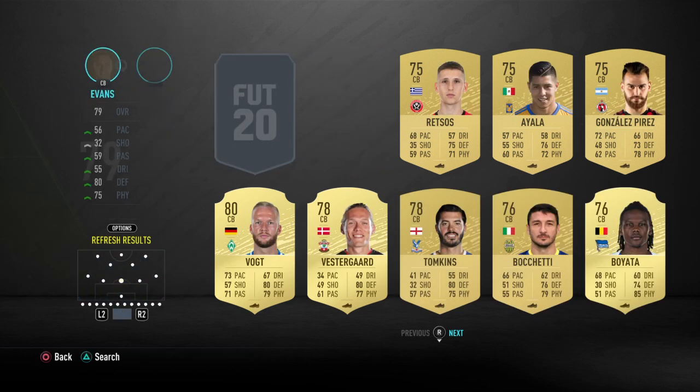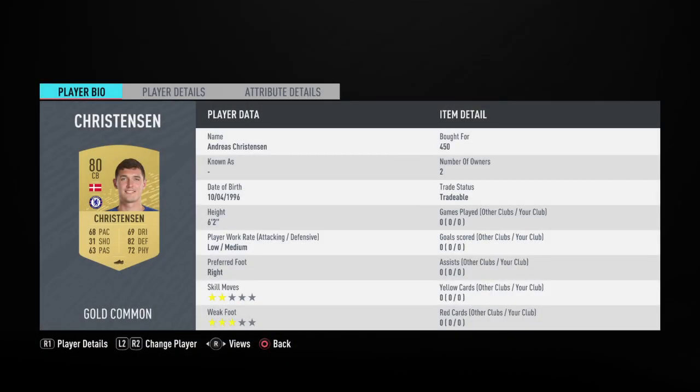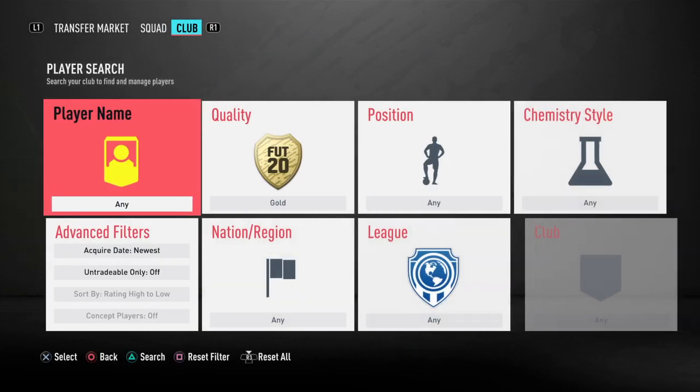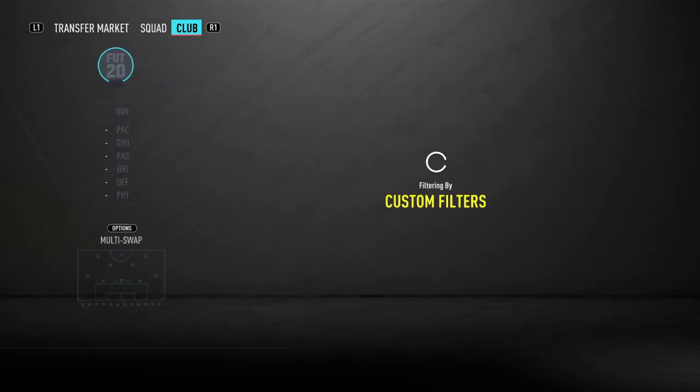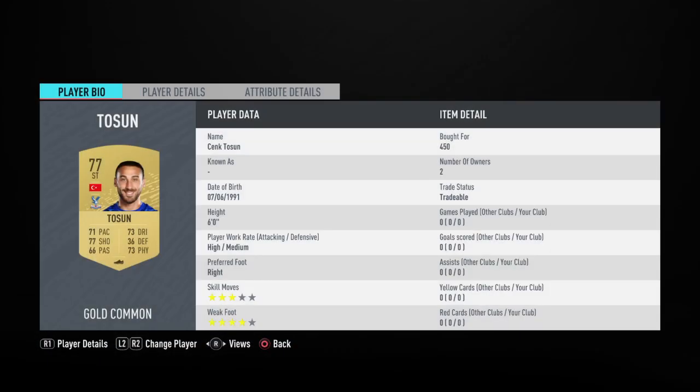Back three of Christensen, Evans, and Rostos. Christensen is 450, Evans is 500, Rostos is 500. If you want to try and bid on these, you can — try and get them a little bit cheaper. We've actually got a striker up next, it's Kent Tosin. He's going to be playing left wing back just because he was 450 coins.